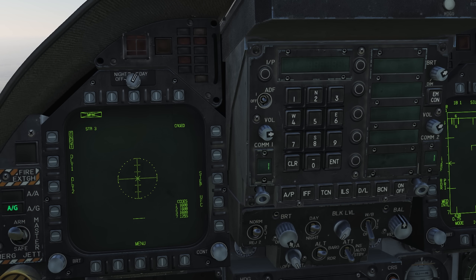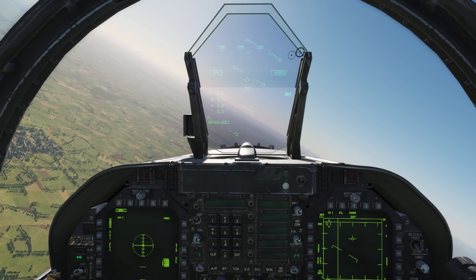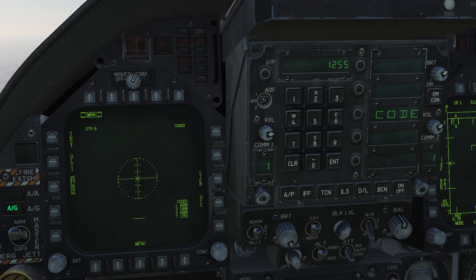On the Maverick seeker page you can select your fusing options: instantaneous, delay 1 for a 0.015-second delay, or delay 2 for a 0.1-second delay. Select a delay if you wish to penetrate the target before the warhead detonates. You can also change the laser code and step the selected station here. Note the status of your missile shown on the top right, displaying caged or uncaged, and your current laser code on the bottom right. In the centre you will see the laser spotter reticle, which shows where the seeker is looking. This is also represented on the HUD as an inverted triangle. To return to the stores page, simply press the MAV button again.